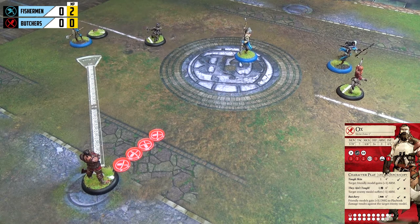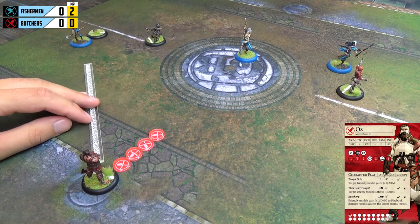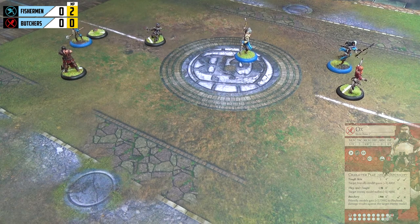For the final activation of the first turn we go with captain Ox. Unfortunately all the Fishermen are outside his seven-inch charge plus one-inch melee range — eight inches effective. Both Angel and Shark are too far away for damage. So Ox spends one influence to make a sprinting action along the pathway in front of Angel, which will force her to react to him at the end of the turn.